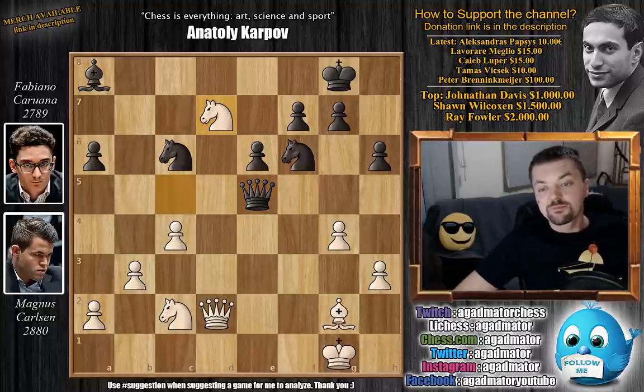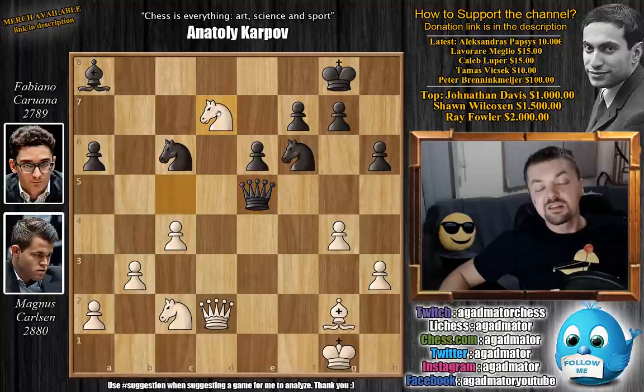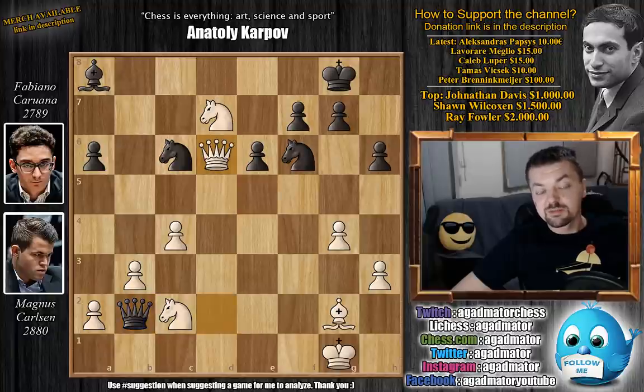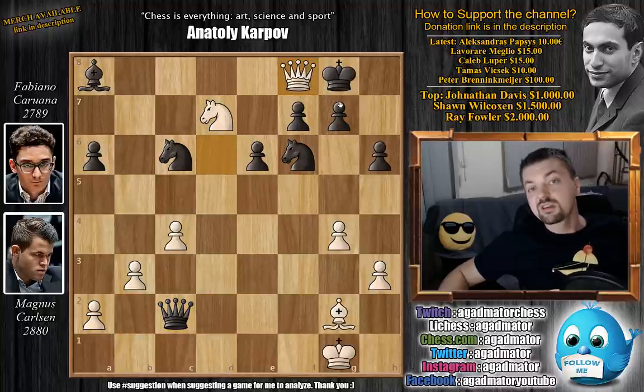Knight to d7 by Carlsen. Carlsen had the possibility to capture the a6 pawn, but he calculates precisely that he doesn't need it. He goes knight to d7, offers a trade of knights, and this comes with an attack on the queen — but he allows this very nice infiltrating move with queen to b2. After queen to b2, we have queen to d6 by Carlsen, again offering the queen to capture on c2. But if queen captures on c2, you get queen to f8 check, and this is a forced draw.